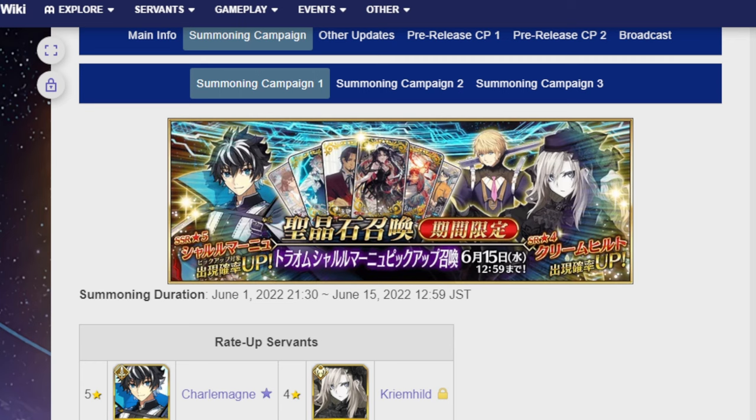Today we're going to be talking about the banner that is going to be releasing with him. It's technically Trom that is coming, and then Trom features a Charlemagne banner to go with it. So we're going to be talking about that banner and the units that go in it. Let's get right into it.